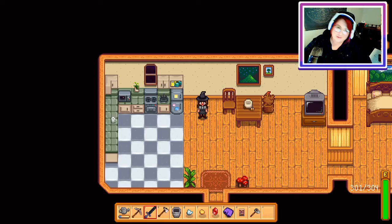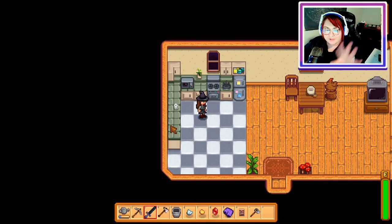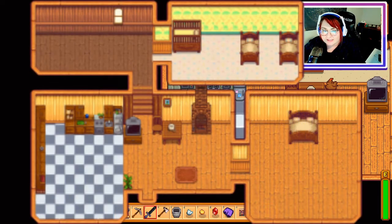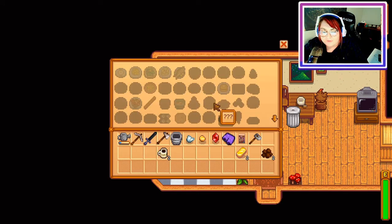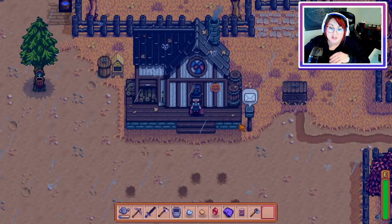First off, here is our kitchen. I'll put pictures of the vanilla — the original kitchen — so you can see what you can change. It's usually more of this color wood with more of an orangey tile. I went with what's called the off-white with the sage countertop and the modern appliances, and everything still works on it. So let's go outside.